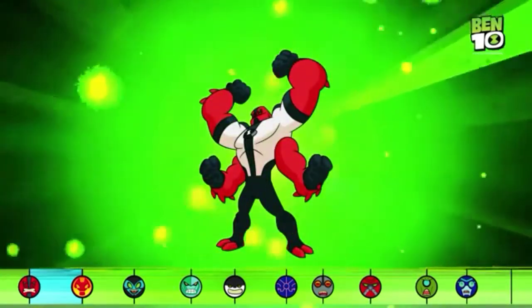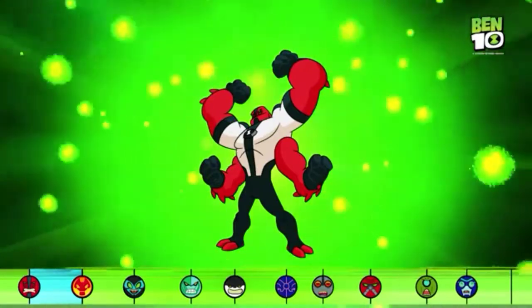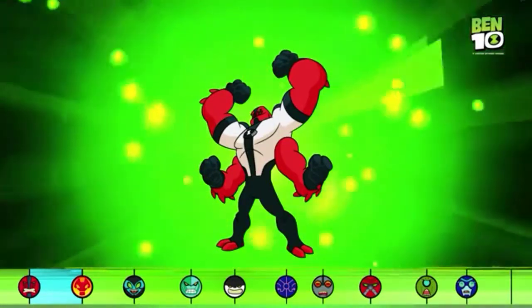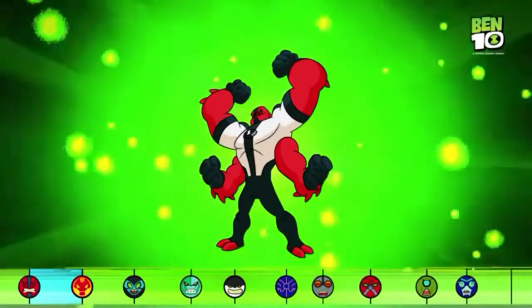Forearms! Well, he has forearms. But did you know he's super strong, he's fire and laser-proof, and can jump really high? Forearms can create shockwaves by clapping all his hands together, and tends to use his powerful punches to solve his problems.